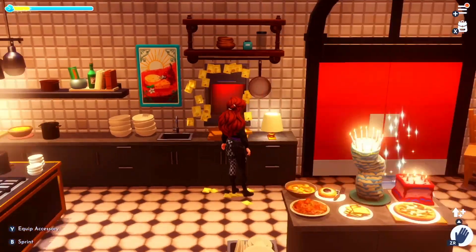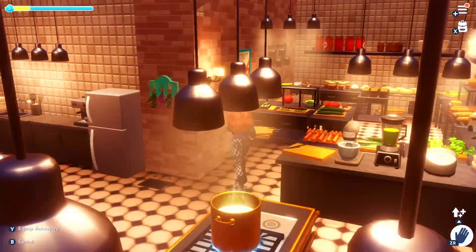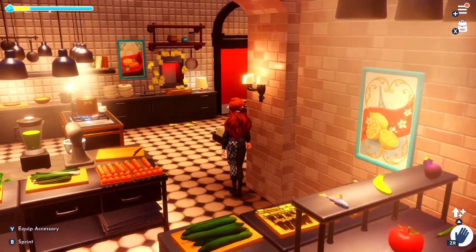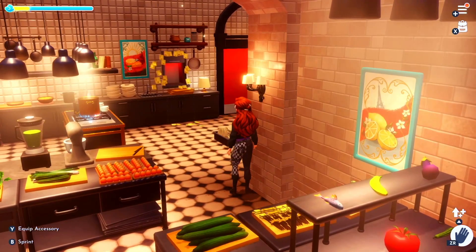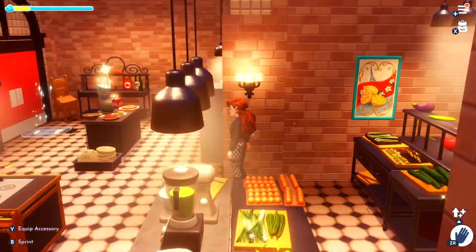So let's go find out. According to the internet, you can go up to that board and it's supposed to show you — you're supposed to be able to interact with it and it's going to tell you what recipe you need. Mine does not do that; I don't know if it's a glitch or what.